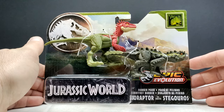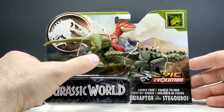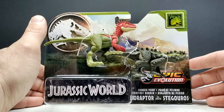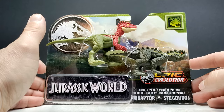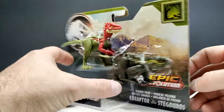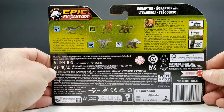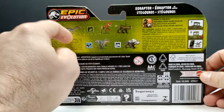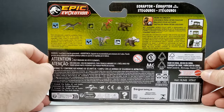This looks like a really cool set — definitely two really fun species. I certainly did not expect a Stegoros to come from Mattel anytime soon, but I'm definitely excited to see it included. The Eoraptor I could have seen coming at some point, but the Stegoros was a really nice surprise. The box art is pretty much as it usually is, and on the back there's basically just images of the other figures in this wave. Let's pop this box open and check it out.